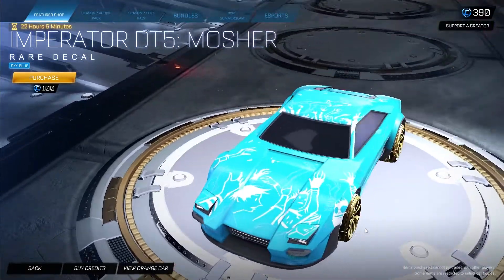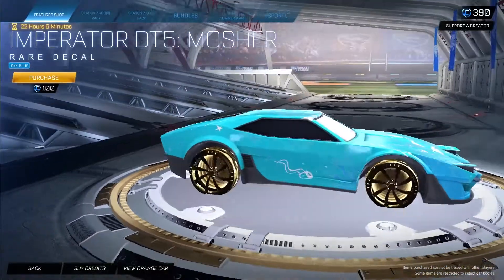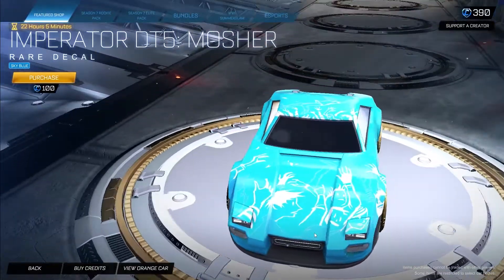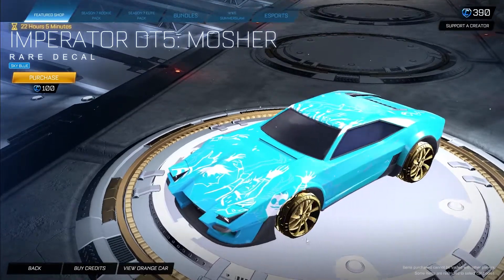We also have the Imperiator DT5 Sky Blue version for 100 credits. This one — I think it might be the Mosher decal, maybe for Halloween, I'm not really sure. It looks like a jellyfish, but it's pretty clean even if I don't know the theme.